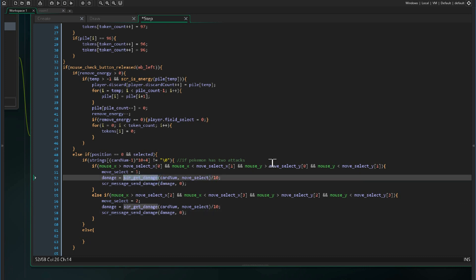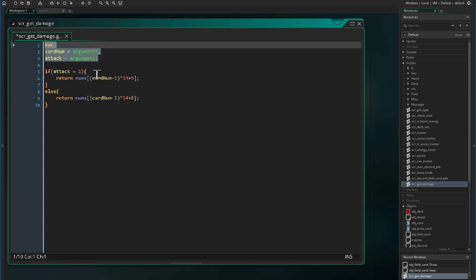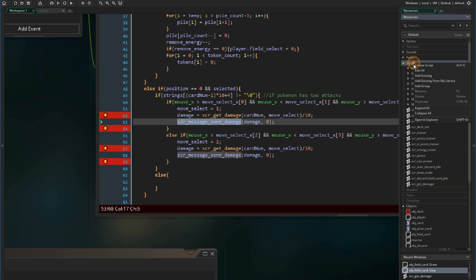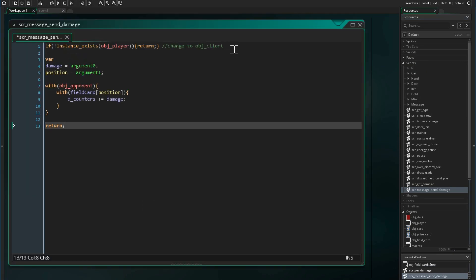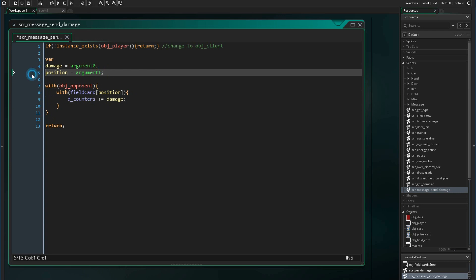Now let's create the get_damage script. We pass it two variables — the card number and the attack. If attack equals one we send the number value of the first attack; if it's two we send the number value of the second attack. Then we create the message_send_damage script, structured like our other messages, passing the damage value and the position. On the opponent's field card for that position, we increment its damage counters by the damage value passed.